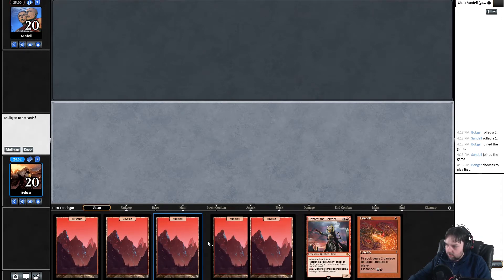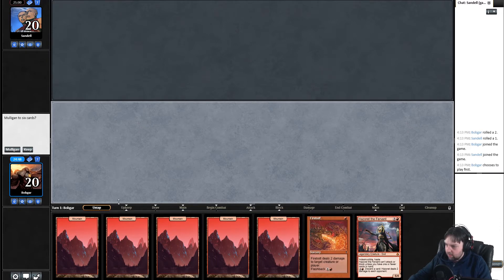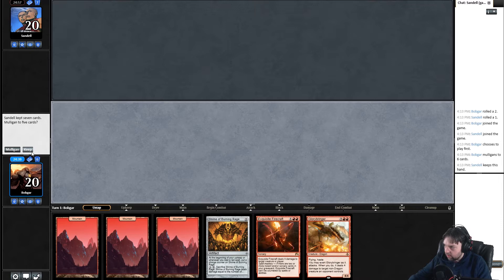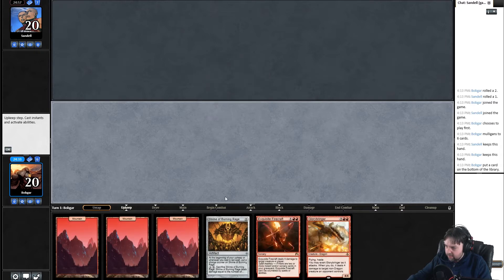This one's a little rough — got a little early disruption and hazard could be good. I think I'm gonna mulligan it. This is more reasonable but also pretty bad. Shrine turn two feels good at least. I wish exquisite firecraft wasn't a sorcery. I think I bottom fire blast here.